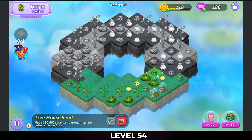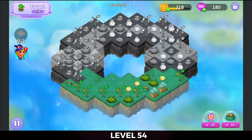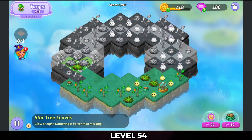Then I'm going to three merge these treehouse seeds on the right side and move this up so that I can save that heal. I'm going to bring these two greenhouses over onto the left and merge those to heal that dead land. The third one was on — tap that to get the mandragora seeds out. Three merge the star tree leaves on the left.